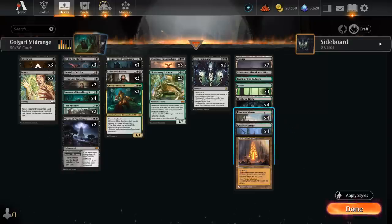Our mana base is just a lot of black and green dual lands, and we've got the channel lands for added interaction as well. That's our deck — now let's jump into some games and see how it does.